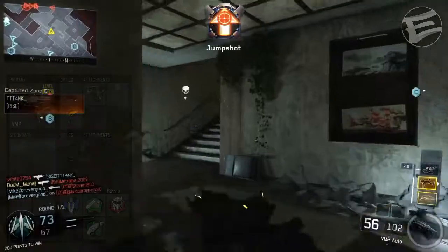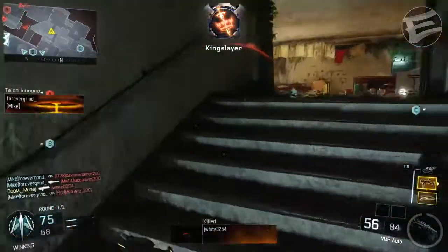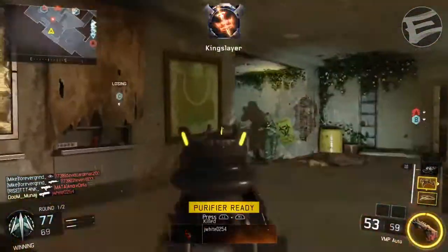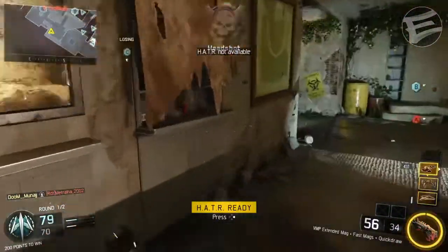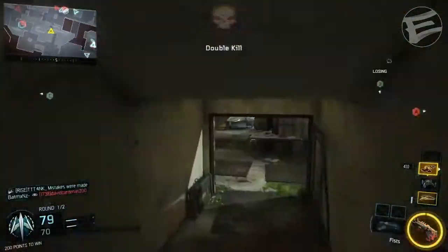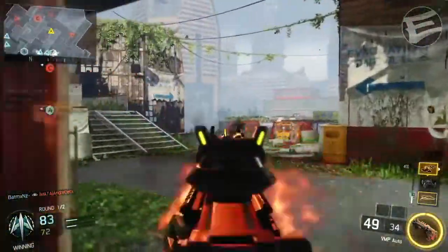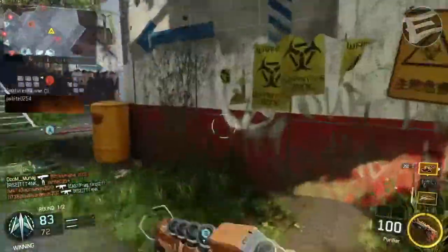Afterburner is actually very useful if you're the type of person who likes to stay off the ground — I've recently just started using it and it is very helpful. I got out of some pretty tight situations using Afterburner which wouldn't have been possible without it. He's also using Fast Hands which means he can aim faster after sprinting, alongside Scavenger so he never has to worry about running out of ammo. Scavenger is a must-have perk for long streaks because when I got my first and second nuclear medals, I struggled a lot just because I had to pick a random weapon off the ground and not all of them had good attachments. And lastly, he's using Tactical Mask which makes him immune to stuns.